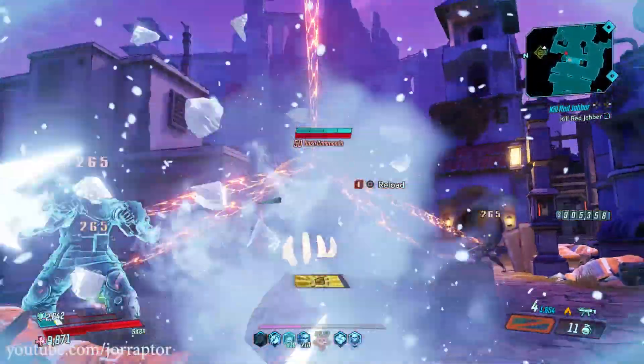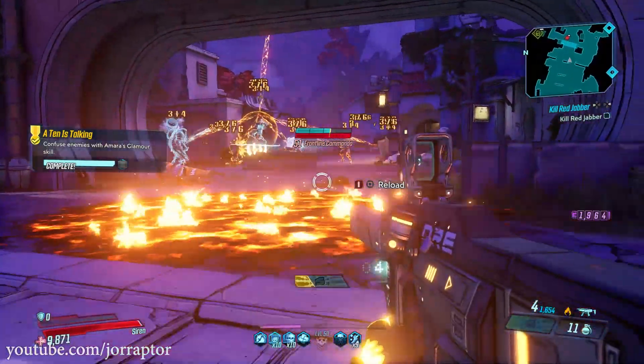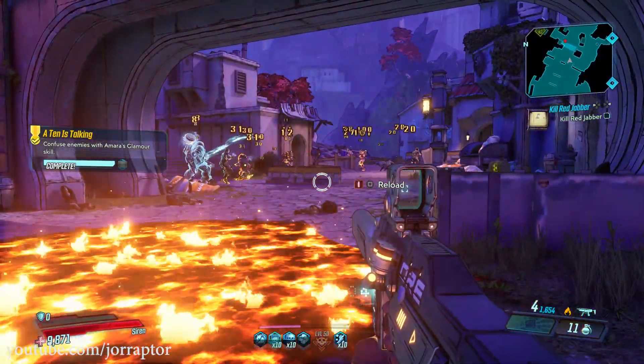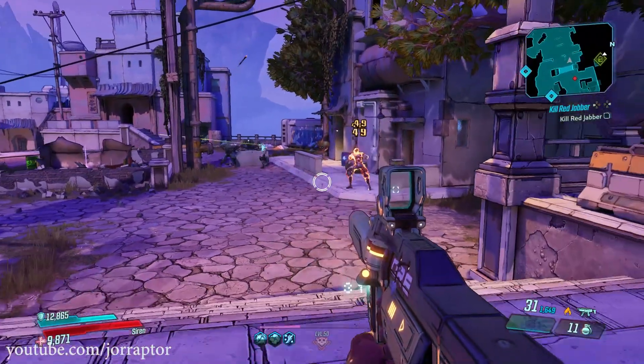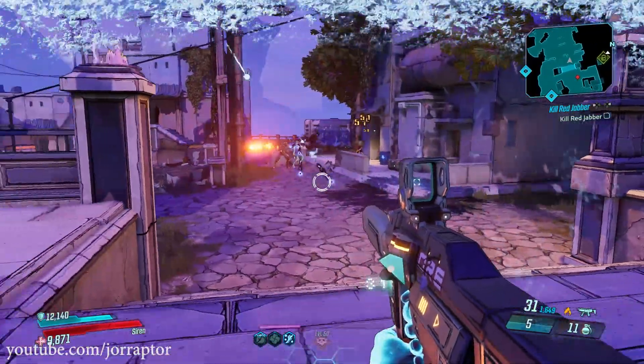Amara's Glamour skill didn't always work as intended. The idea is that after an action skill, enemies will fight each other, but they would still sometimes also fight you. With this change, they should now only fight each other.